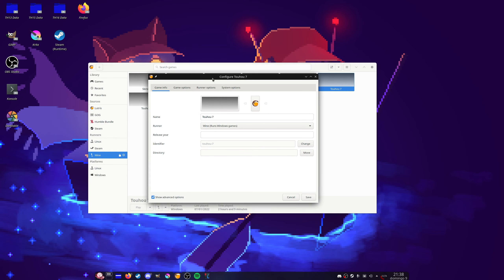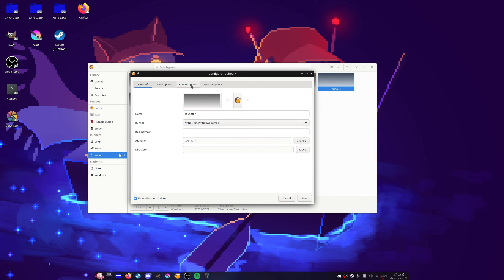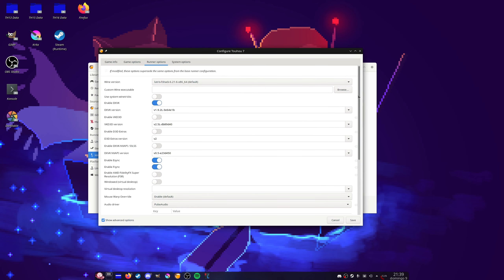Playing Touhou on Linux is very easy. You can even just play with just raw Wine. But many people prefer to play Windows games on Linux through Lutris and Wine, and Touhou is not an exception. There are reasons to play Touhou on Lutris, such as if you want to play with the fullscreen hack patch and for other reasons. So I'm going to explain how to configure Lutris for Touhou.